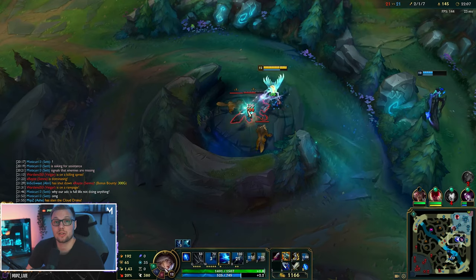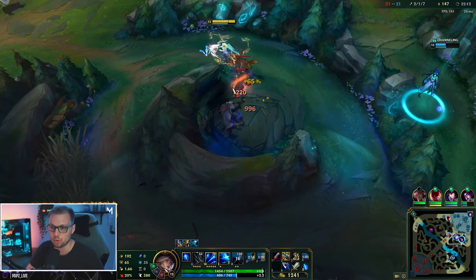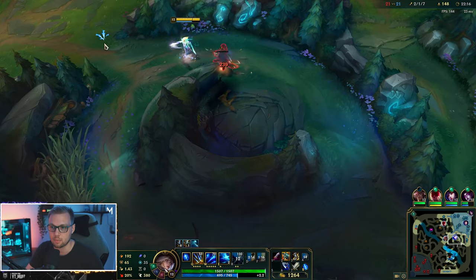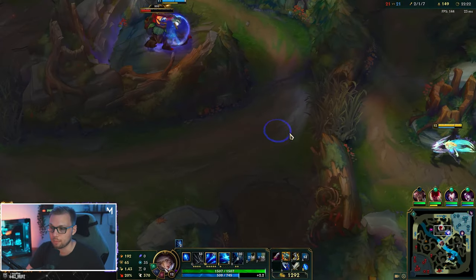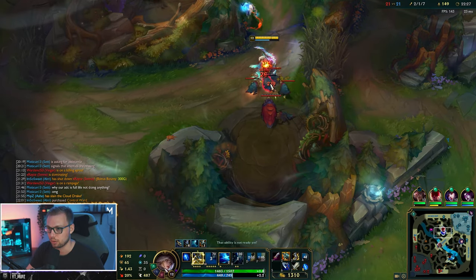Ashe really struggles with something like a Master Yi if your team doesn't snare him or do something to him. The only tool I have against Yi is my ult, and that can be very easily countered by Master Yi clicking his Q at the right time. So you have to cast it really early in order to actually deal with him.